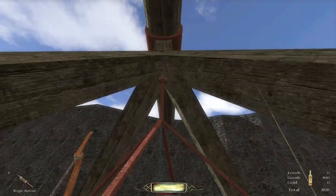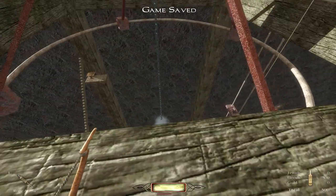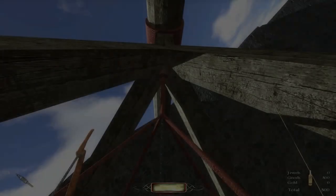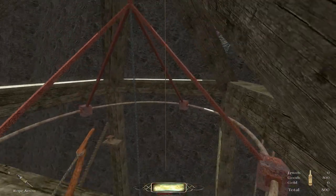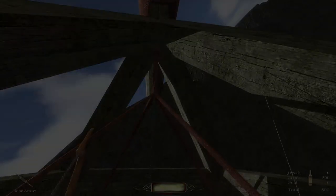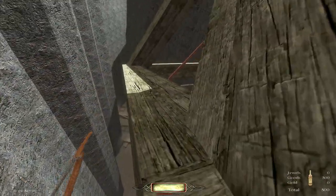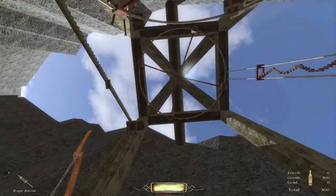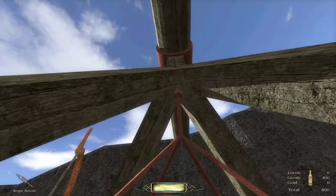Maybe I can just run to it from here? Worst case scenario, I could just shoot a rope there. I don't really want to use up my last one. If I hit the rope, will I carry my momentum into it? That didn't work. Actually, can I go up here? No. I could have sworn I hit that. You can grab onto the chain, right? Hmm. Alright, let's just do this.